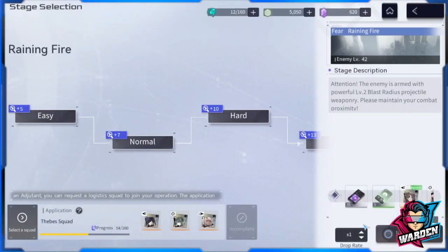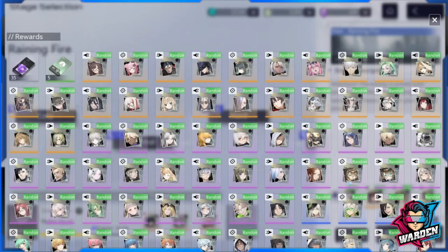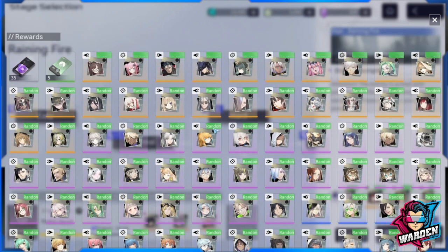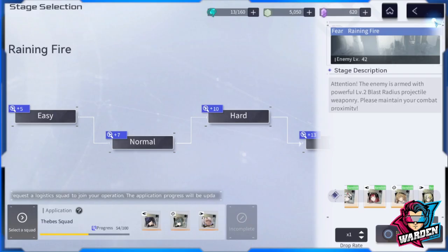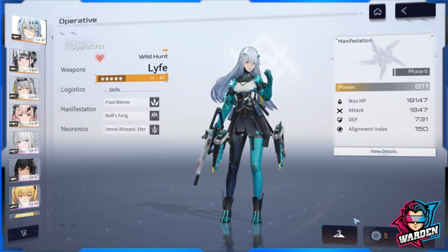Moving on — if you want to clear a specific stage, usually it's a hassle scrolling to look for what the possible drops are. Don't forget there's an icon here; if you click on it, it opens up all of the drops possible for that specific stage.